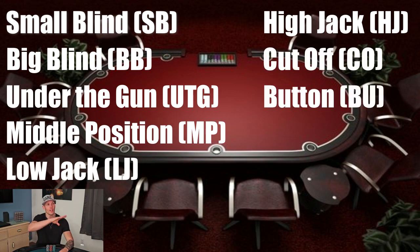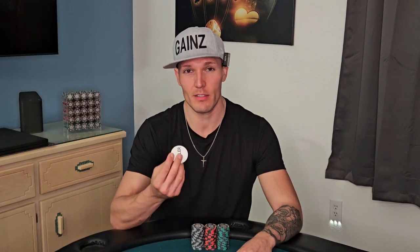On every hand, the button position has a button similar to this in front of them. It might not always say dealer on it, but it has a button of some sort. That indicates to the dealer where to start giving out the cards and who starts the betting order.